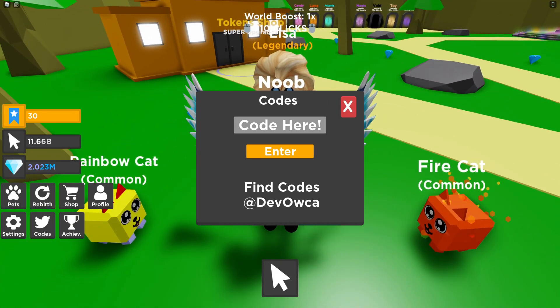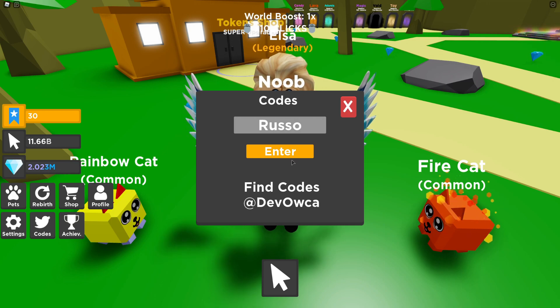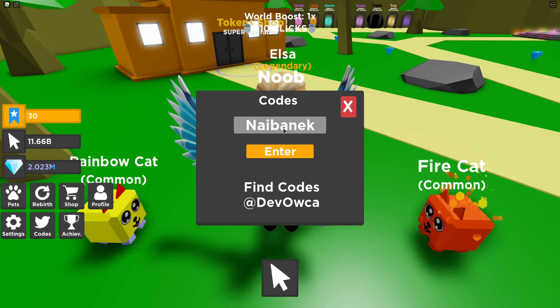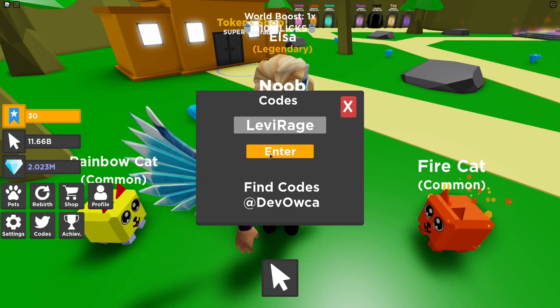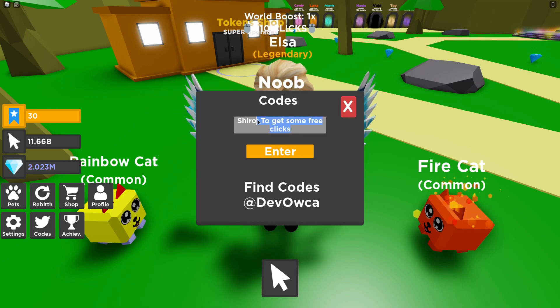The first code today is Solo. Let's redeem this one by clicking enter. Then you have the code Russo. After that, you have the code Dreycraft. Then you have the code NayaBurnett. Then you have the code LevyRidge. And finally, the last code today is Tichiro.